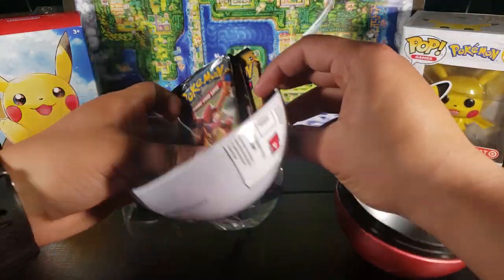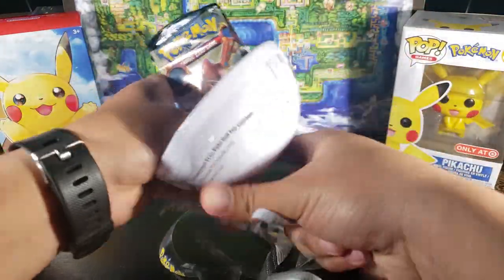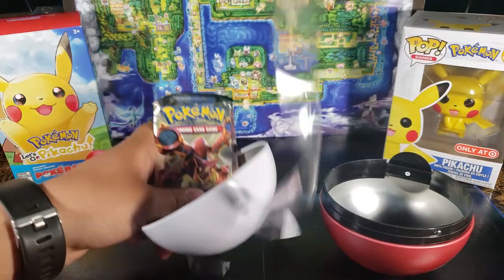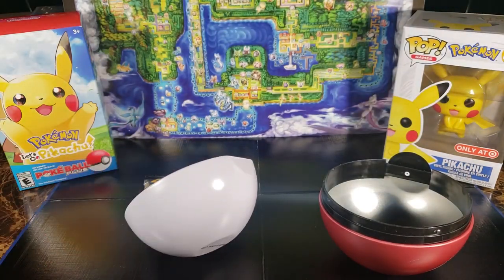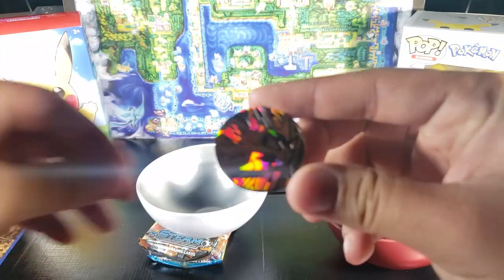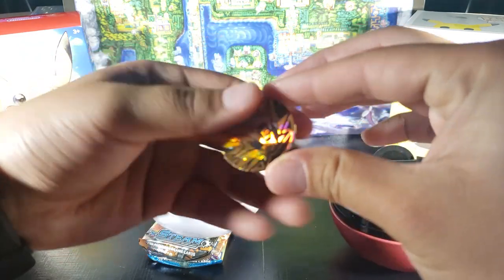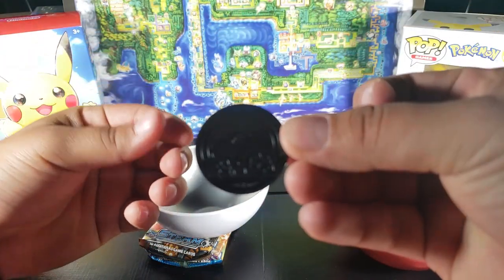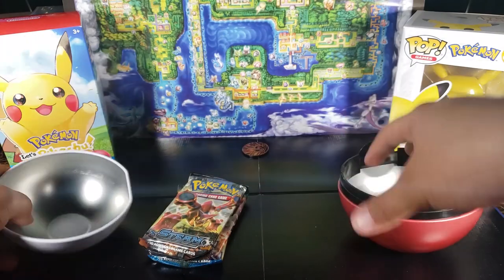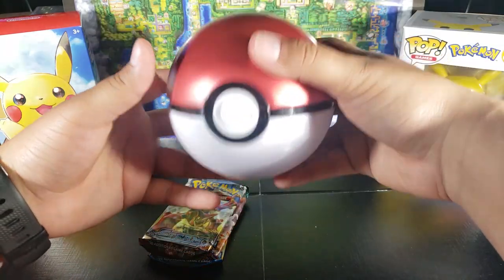All right, there we go — finally got it open. Let me get the packaging out of the way. Now let's look at the coin first — we get one coin. It's really bright and there's a Pokémon on the back. There's the coin, I'm just going to put it down there. Now let's take a look at the packs. Let me close the ball up — this is really cool, I'm definitely keeping this.